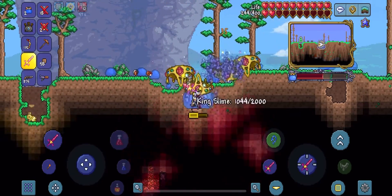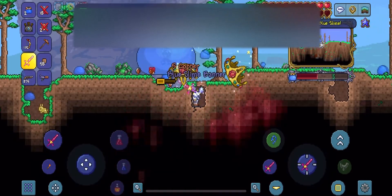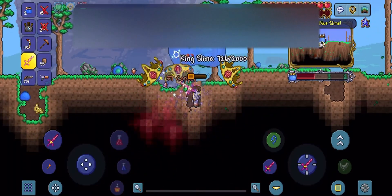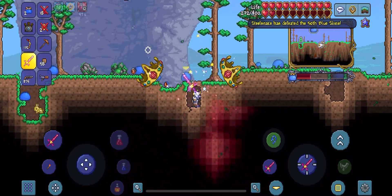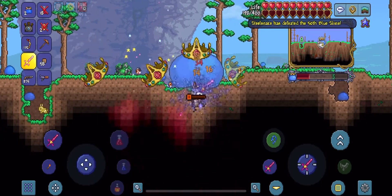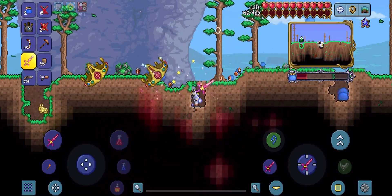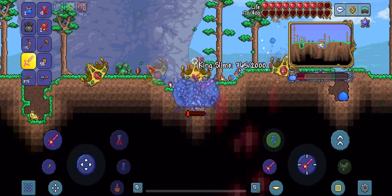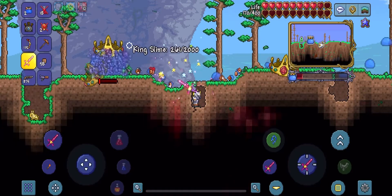The King Slime does have really, really good HP, and it can deal a lot of damage to your character. So all you have to do is consistently keep hitting him — eventually he will die. I did not drink an iron skin potion in this fight; I probably should have. But with silver armor and the Star Fury, you basically have yourself a for-sure win.